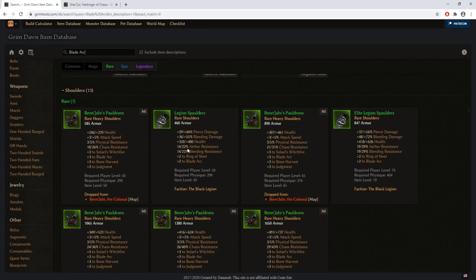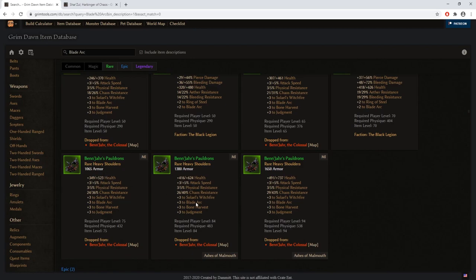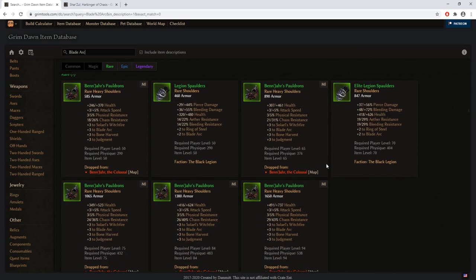However, remember I mentioned that I'll be explaining factions — in the next faction episode you will see that I praise the Black Legion faction because they have invaluable gear pieces, including one that provides bonuses to blade arc at level 50. It gives bonuses to bleeding damage as well as pierce bonuses, plus 2 to blade arc. You can collect those shoulder pads if you have no better alternatives. Be wary of items that drop from enemies marked with a red light — those indicate nemesis bosses, which are extremely tough opponents.